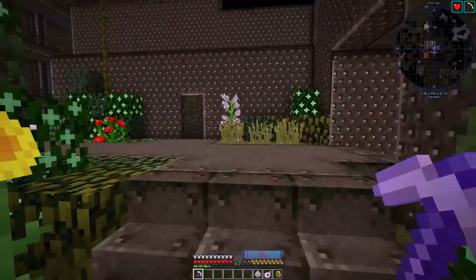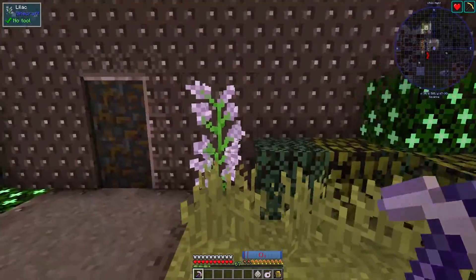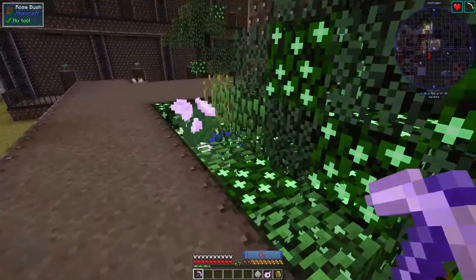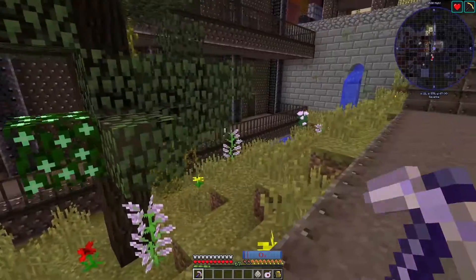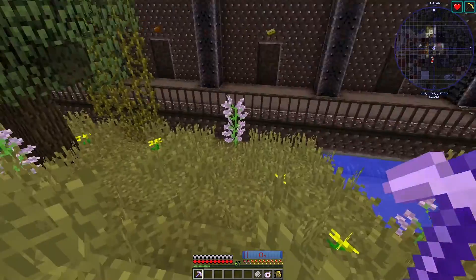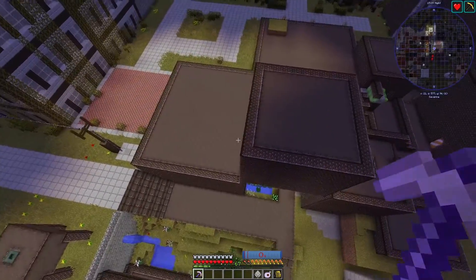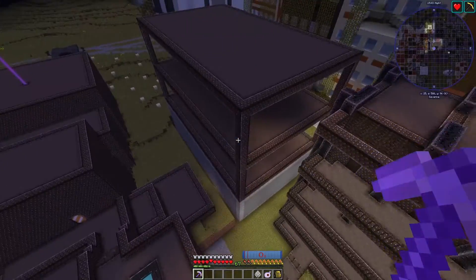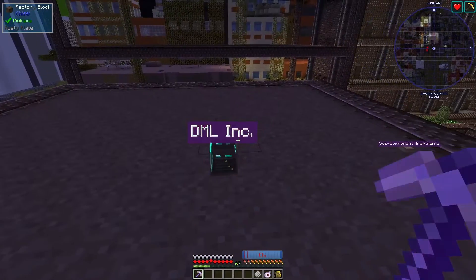Now we have had a few changes in the base. We have some visual upgrades to our area. This was in the last episode but I forgot to talk about it. I'm kind of trying to steadily improve the look of our area, just adding some little custom trees, a little sewer waterfall thing right there. I'm really liking it. We do have a new eyesore to our rust box village — it's actually this thing. DML incorporated — that's our new deep mob learning building.